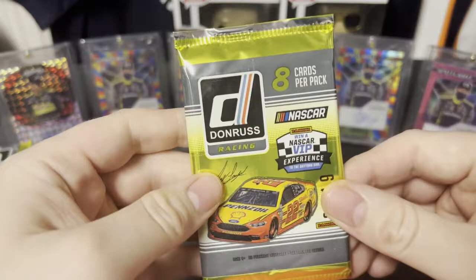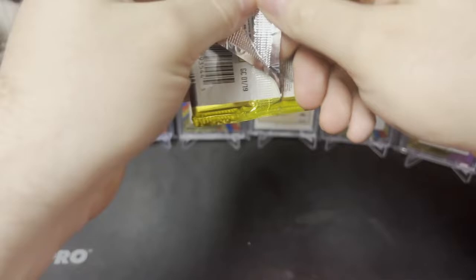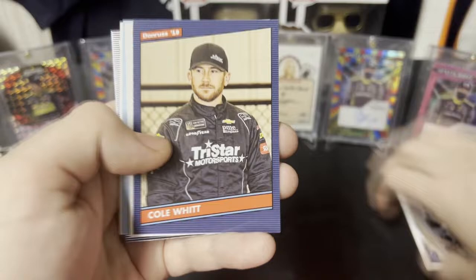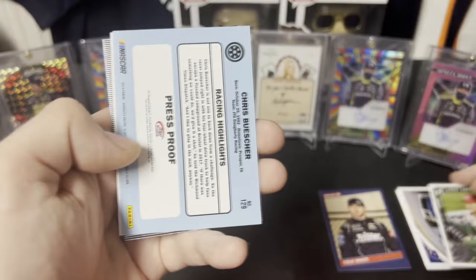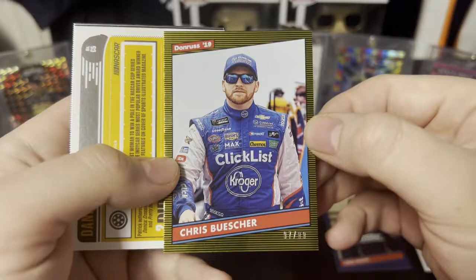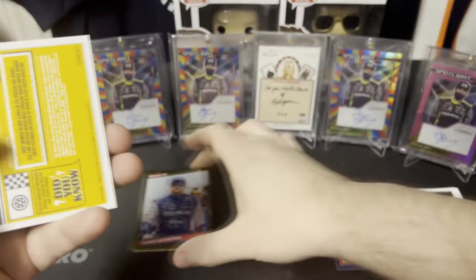Let's get to ripping. First up, 2019 Donruss Racing. We've got Tony Stewart, David Ragan, Chase Elliott. We have a retro of Cole Whitt, a Harry Gant Legends card, and then we have a numbered card of Chris Buscher — that is 97 of 99. Used to be a gold foil. It's a nice looking card.